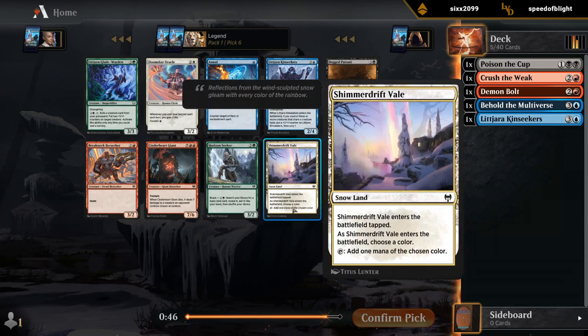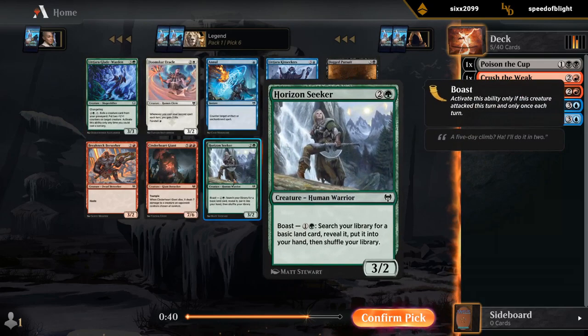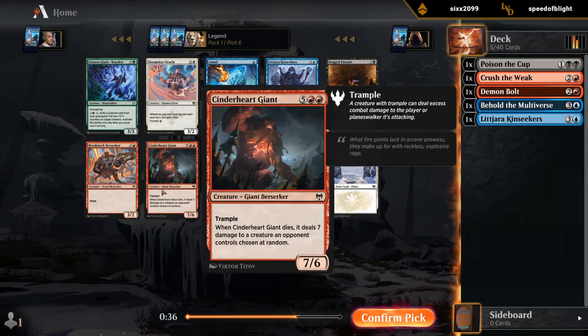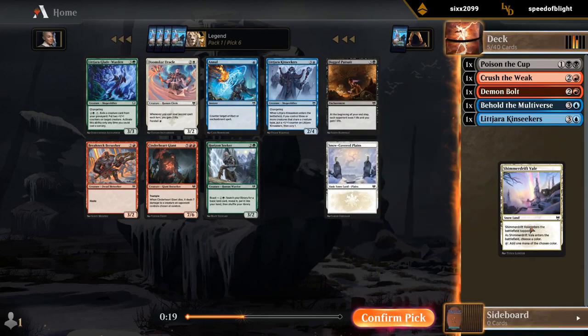There's another Kinseekers, although I don't know if I should pass a Shimmer Drift Veil. Sixth pick: Gladewarden and Horizon Seeker, some decent green cards pretty late. Cinderheart Giant could also end up being solid if we end up blue-red giants, although that would require us to wield the Invasion of the Giants. The Veil just seems great, especially for planning to splash, since we're not sure what our colors are yet.